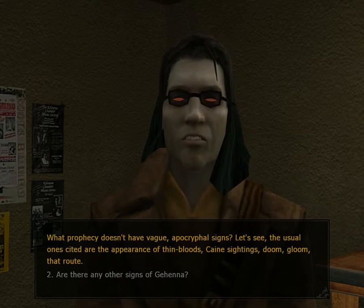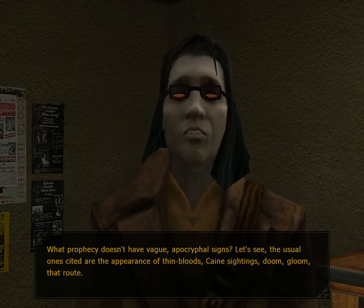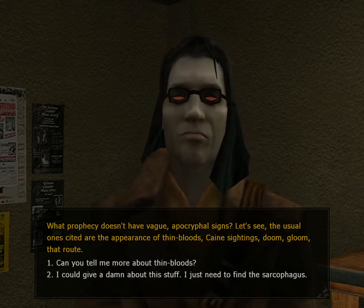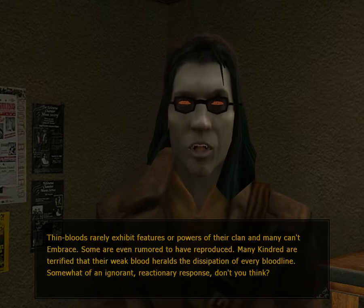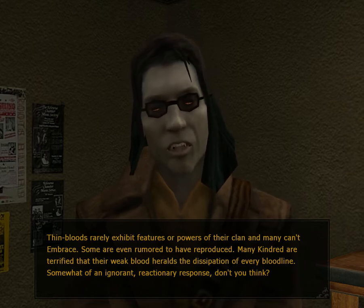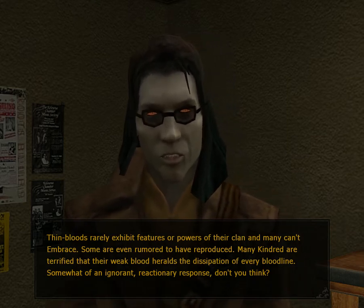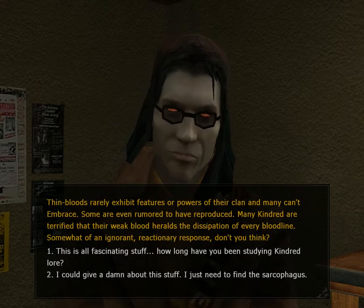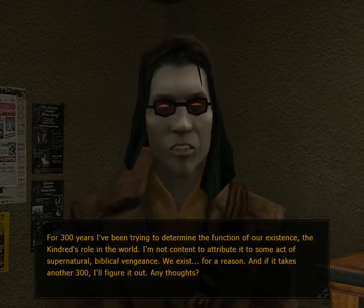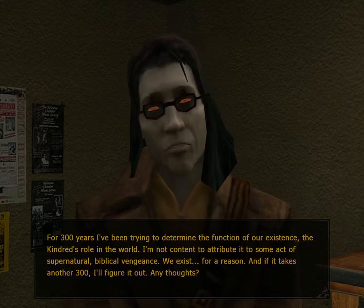Any other signs of Gehenna? What prophecy doesn't have vague, apocryphal signs? The usual ones cited are the appearance of Thinbloods, Cain sightings, doom, gloom, that route. Thinbloods rarely exhibit features or powers of their clan and many can't embrace — some are even rumored to have reproduced. Many kindred are terrified their weak blood heralds the dissipation of every bloodline. How long have you been studying kindred lore? For 300 years I've been trying to determine the function of our existence — the kindred's role in the world. I'm not content to attribute it to some act of supernatural biblical vengeance.